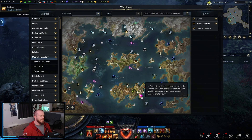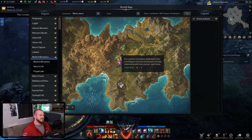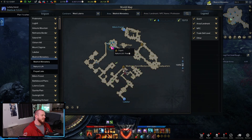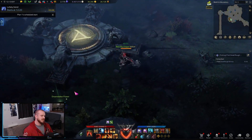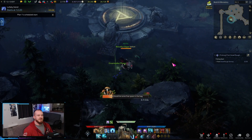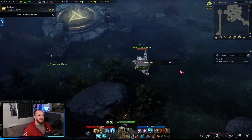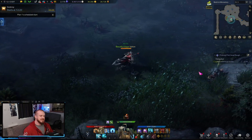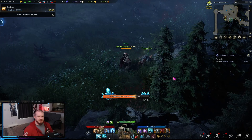On the map here we are in the Lutera continent, in West Lutera. Clicking here — Medric Monastery — right at this triport, you just port in here and there is this perfect circle of spots where you can gather plants for making potions and stuff, and there's a bunch of mining nodes in this just perfect little circle right here.